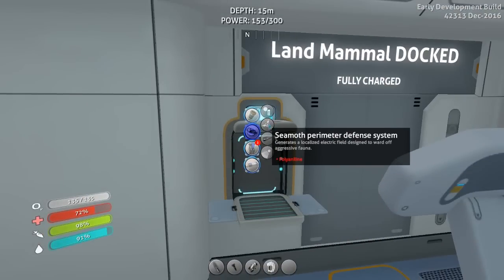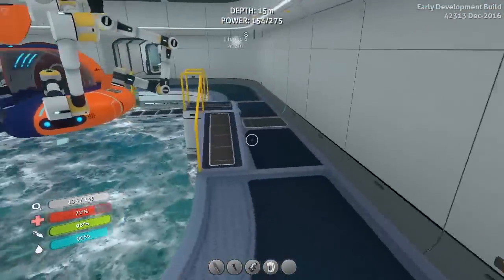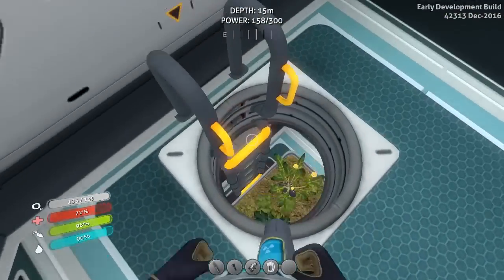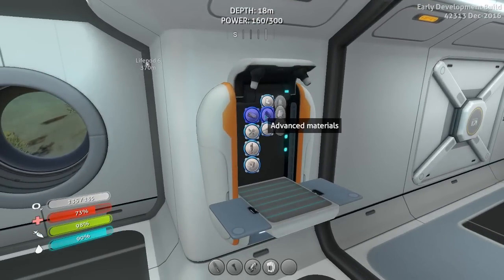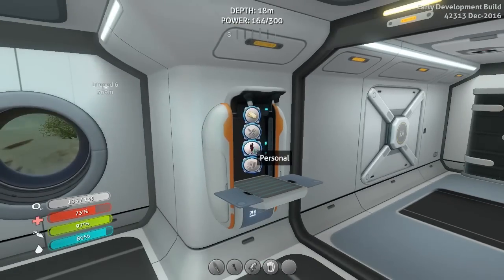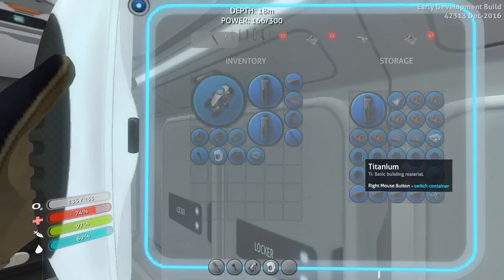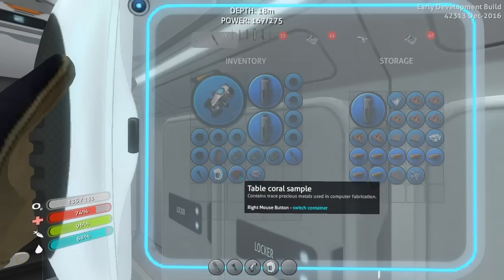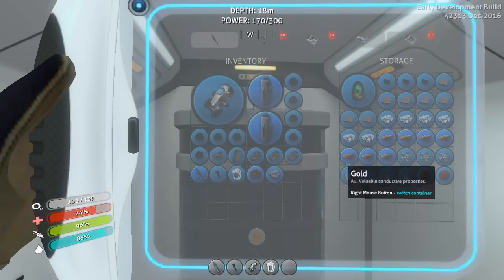You can access the upgrade module at any time — that's actually kind of good to know. For the time being I'm not going to mess with it too much. Advanced modules — that's uranium. Plasteel ingot — titanium and lithium. Oh wait, no — that's a titanium ingot. I don't think I have the resources for that. We might have to go get some more. Old cooked bladderfish — I was going to eat that. I've got a ton of lithium; it's just the titanium ingots that are going to be a bit on the pricey side.